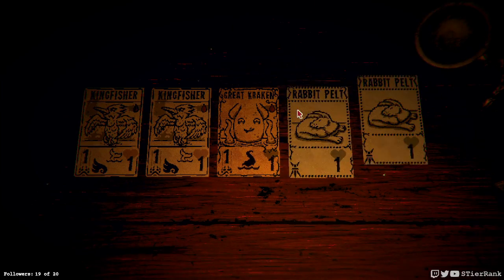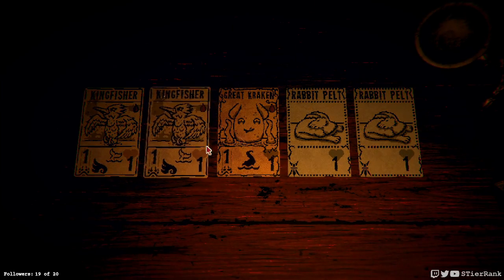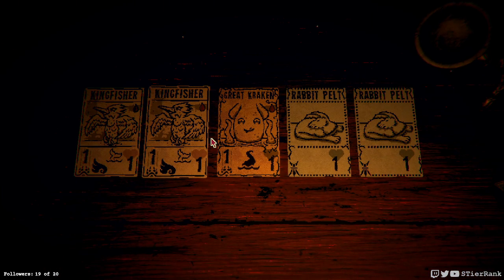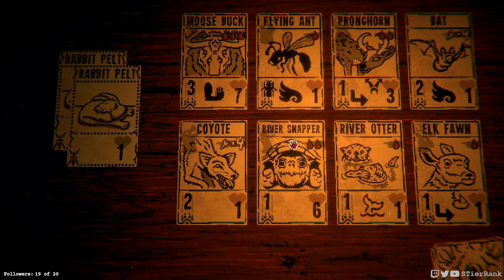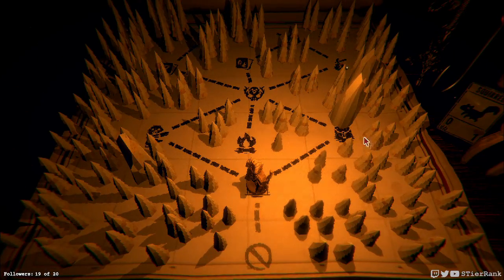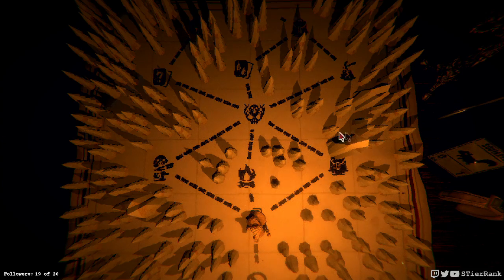I do have some kingfishers and great kraken, we could stick with kind of waterborne type stuff. Perhaps we could do river otter to stick with our theme here, and a river snapper — why not just keep going with things that are vaguely water creature related. Don't need to get any items I guess. Going to the woodcarver makes some sense.